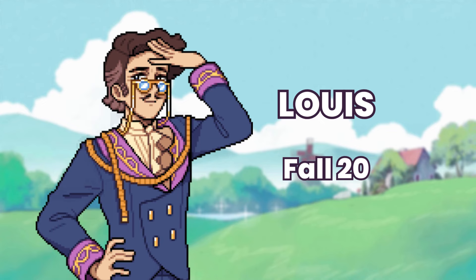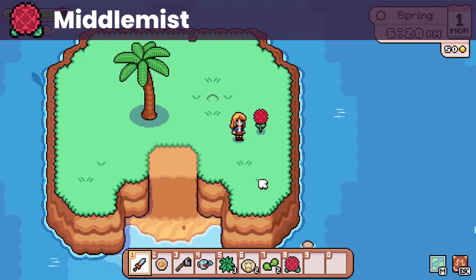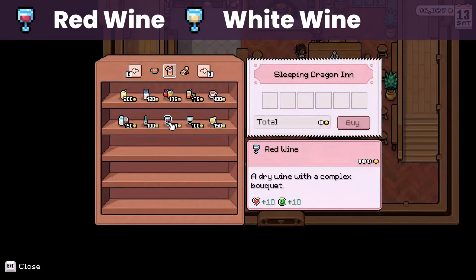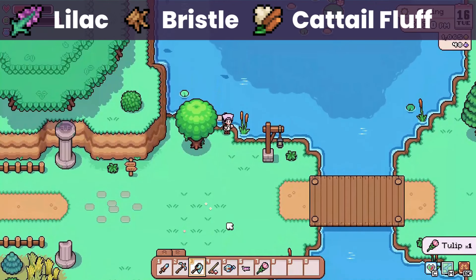Up next is Louis, whose birthday is on fall 20. He loves middle mist, a forageable spring flower. He also loves red wine and white wine, which you can buy from the inn. He likes lilac, bristle, and cattail fluff.